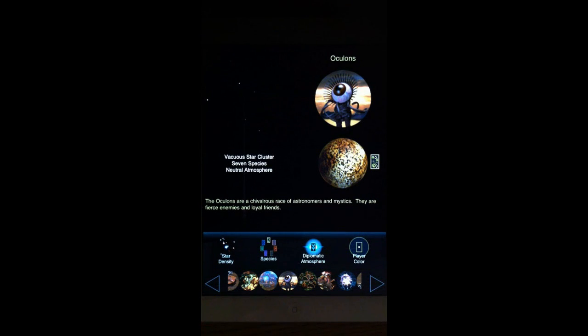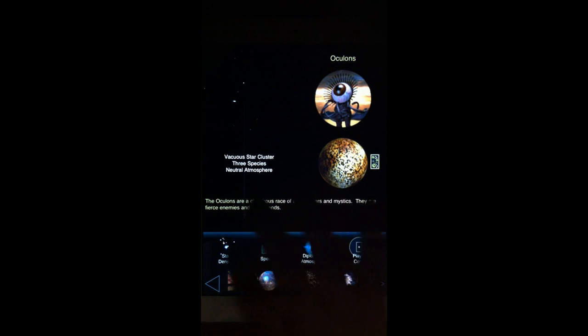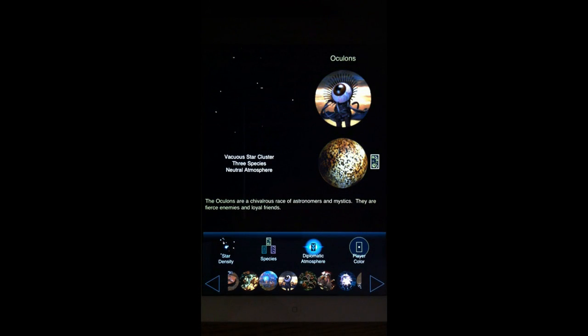Sometimes the game will start with you pinched off into a certain system and you might be up against a species that has a special ability giving them a strong advantage in the early stages. If a game doesn't get out of the early stages, they could really take you on. A vacuous star cluster with three species would be an entirely different game.